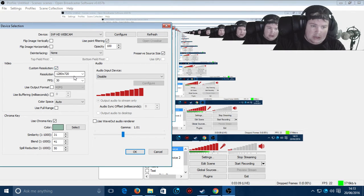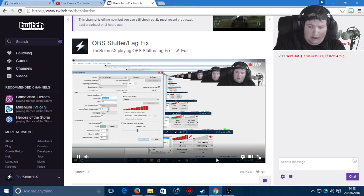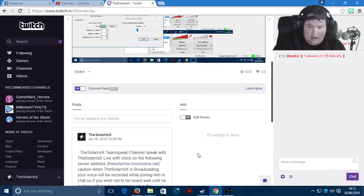So you need to enable custom resolution and select any of these options — whichever one runs better. I'm sticking it on 720p at the moment. I'll go check that with gaming afterwards to see if that has fixed the issue.